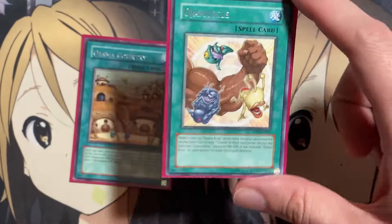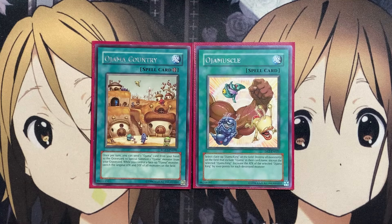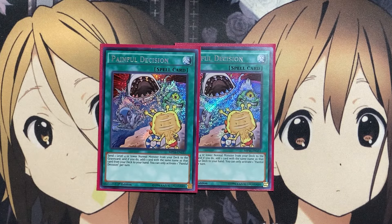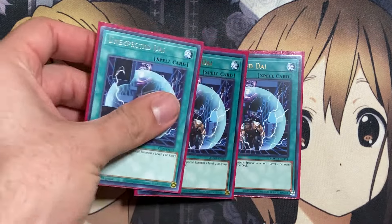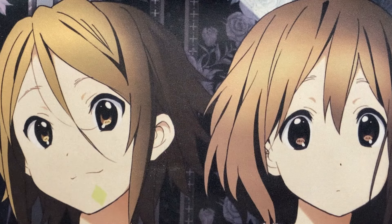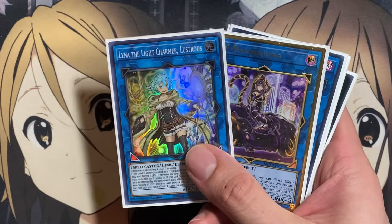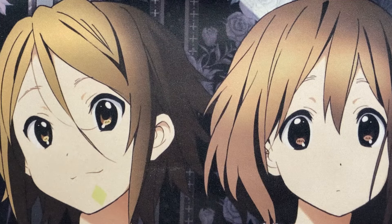That Oja Muscle spot could also be Ojama Delta Hurricane — I just had it placed in as an option to show you could run it. For more generic spells, two copies of Painful Decision — you send one Level 4 or lower normal monster from your deck to the graveyard and add one card of the same name from your deck to your hand, giving us search power and graveyard setup for Ojama Country targets. Also three copies of Unexpected Dai to grab a needed Ojama monster and summon it onto the field, and two copies of Pot of Prosperity for more generic search power to hopefully grab needed Ojama cards.